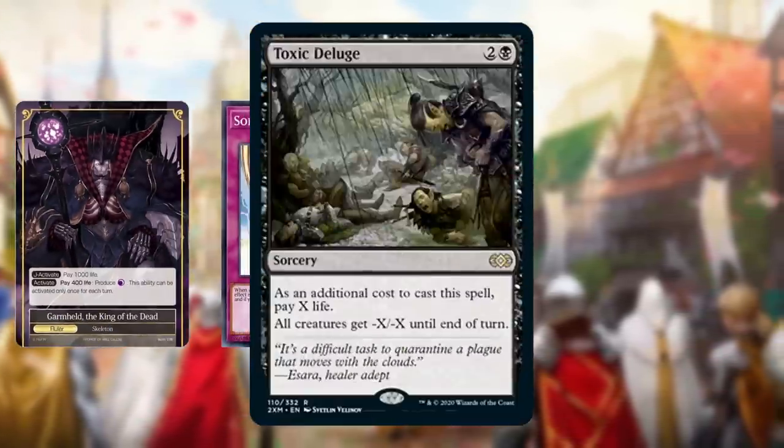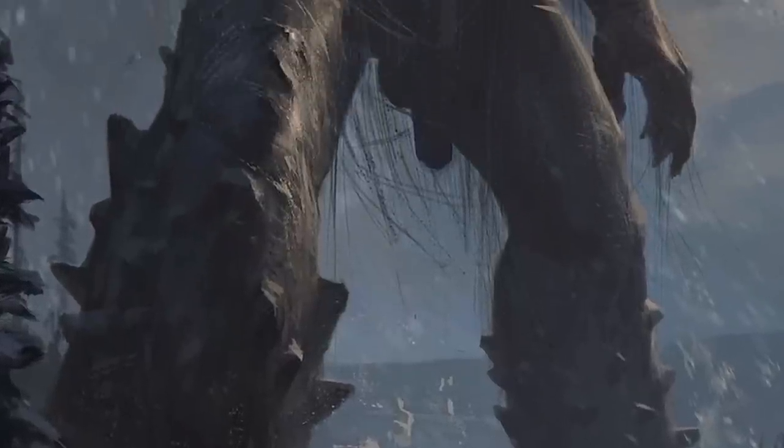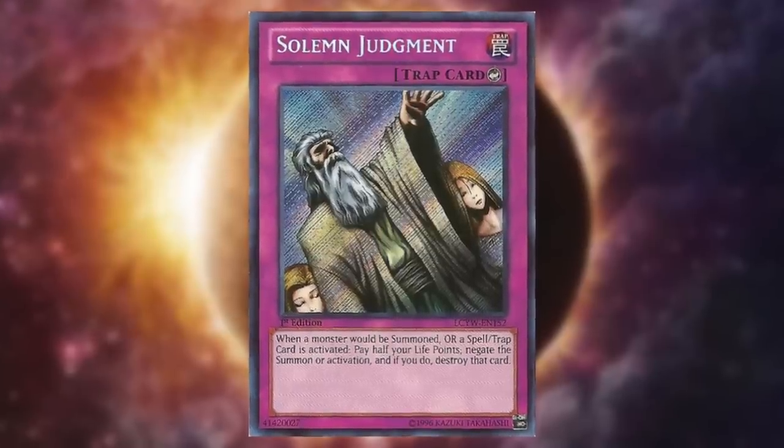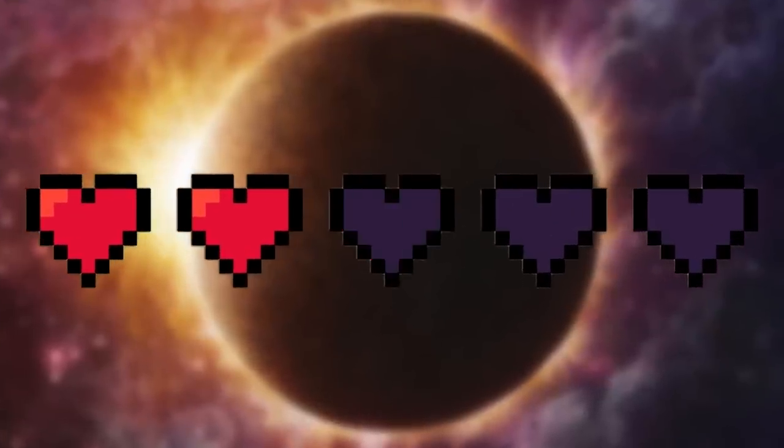Life total. When it comes to trading card games, exchanging a bit of life for some sort of effect or resource has been around forever. For a long time now games like Magic the Gathering and Yu-Gi-Oh have had plenty of cards and effects that cost life to activate, giving you an advantage over the opponent — whether it's to gain better resources, stop your opponents in their tracks, or simply deal some damage. Life total isn't just a win condition, it's a crucial resource.